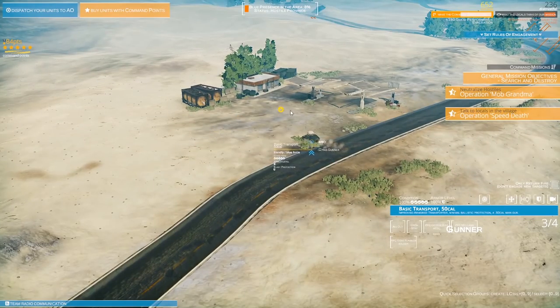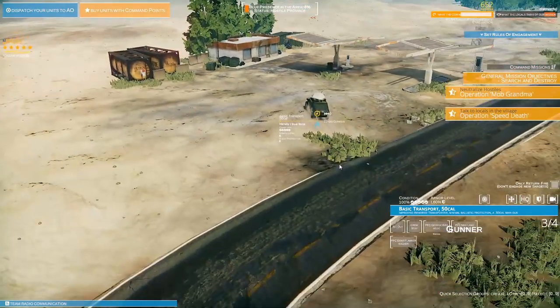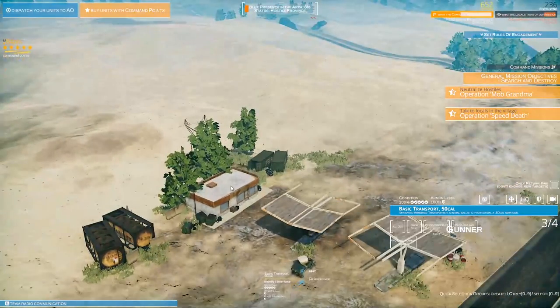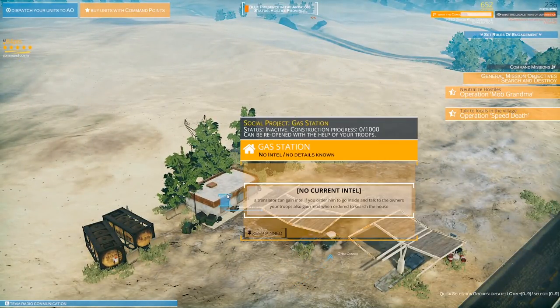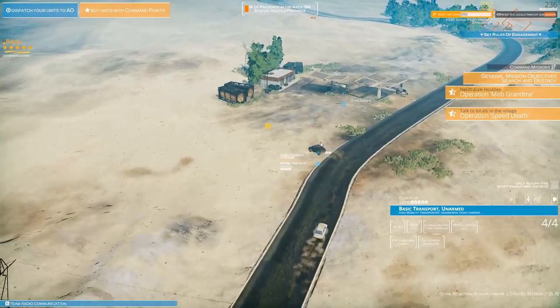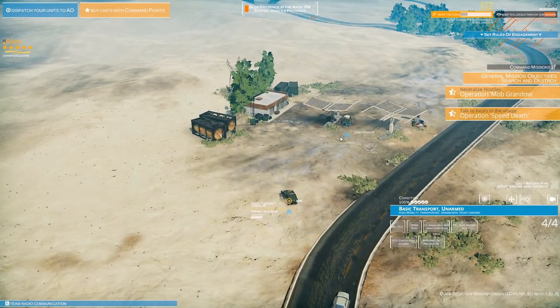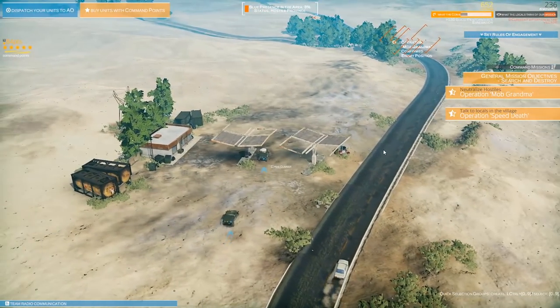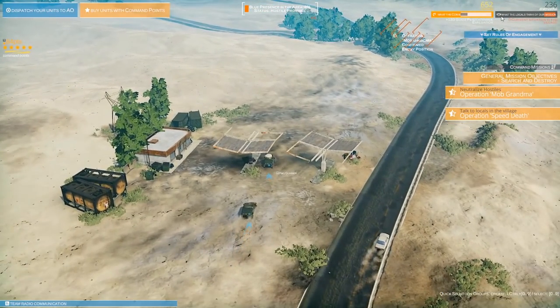We're going to pull over at the gas station and get some jerky. We can actually rebuild this building - Social Project Gas Station, inactive, constructed progress, out of a thousand, can be reopened with the help of your troops. Eventually we can make this an HQ and bring locals in here, really win over the hearts and minds of people by giving them jobs and places to socialize. It's much more than just a military simulator - it's an invasion machine.